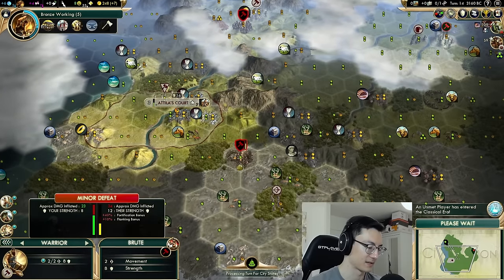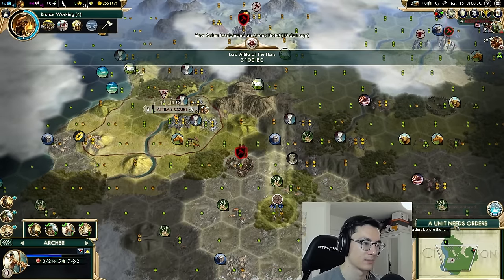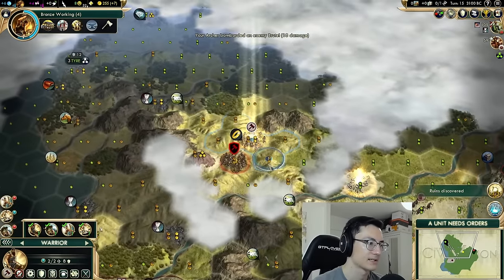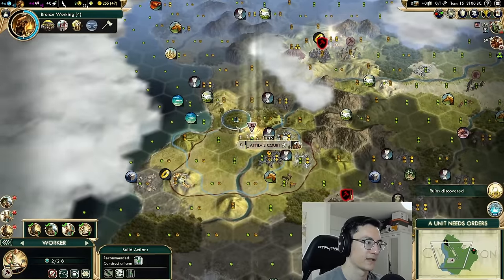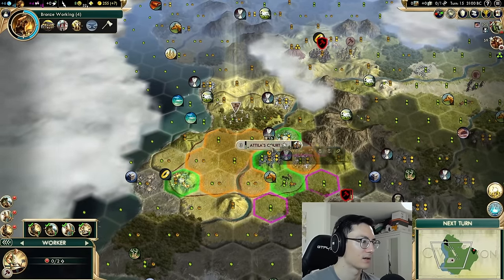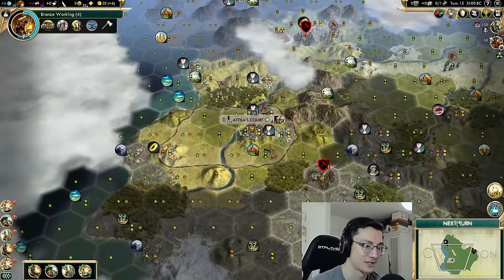Let's go immediately get a settler — we can work our maximum production right now. You can't starve when you're building settlers, so take off all your food tiles and work maximum production. We're getting plus 10 production. Addis Ababa is right there and that is definitely our target. Let's see if we can take out this barb camp — it might be an issue if we can't get a second unit back before the camp respawns a unit.